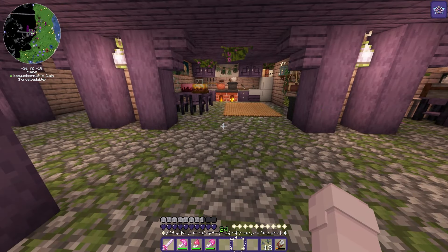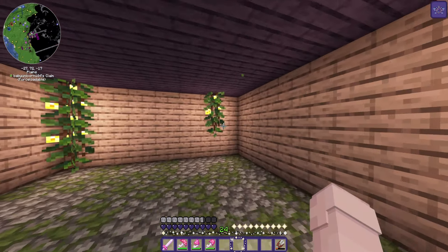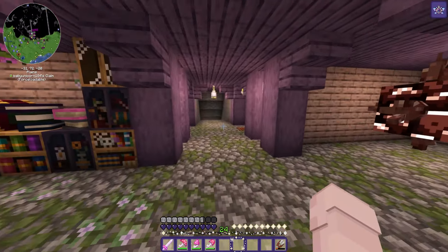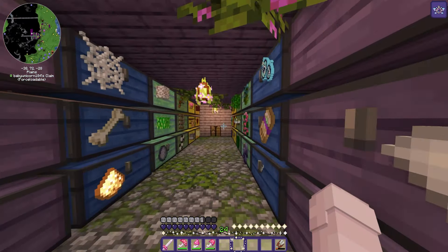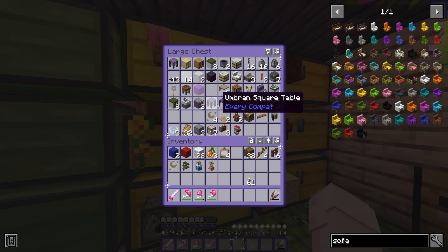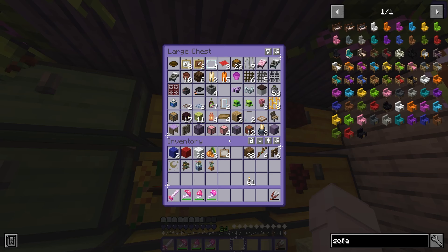Someone suggested making a lounge or living room, which would be pretty cool. I think we will do the lounge room next, so I'm going to take down the glow berries for now and have a look at what we've already got in our chests for decoration and furniture. Probably another moon, maybe hanging plants, maybe our cute planters. Not sure if I'll use any of the purple furniture because I do have something else I want to try. I could probably use a frog nightlight — that could be cute.